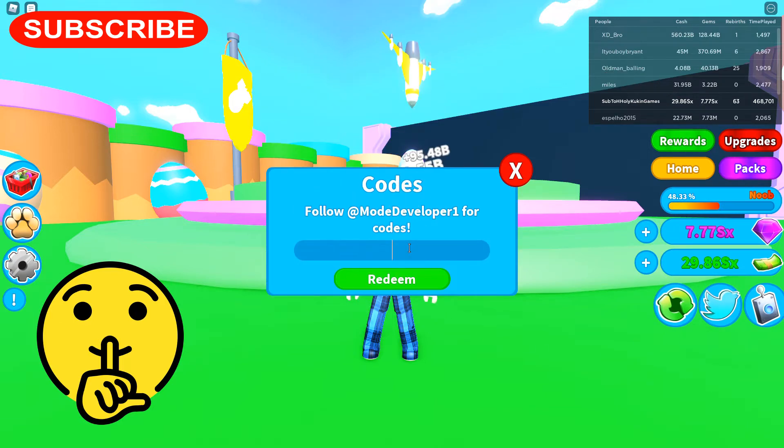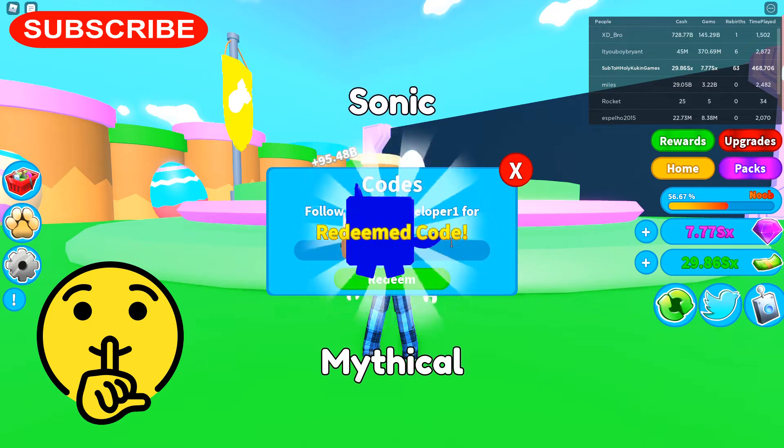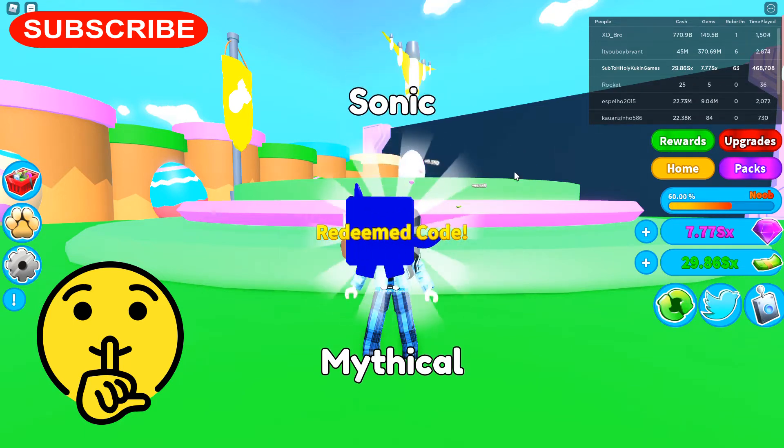We're going to click on the bird, enter code here — the code is SONIC. So that's the code. We're going to click Redeem. There we go. Please use that code before it expires.